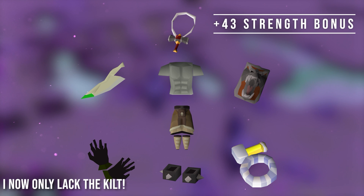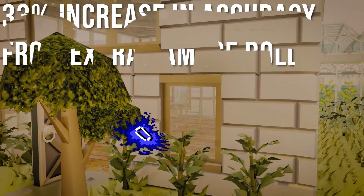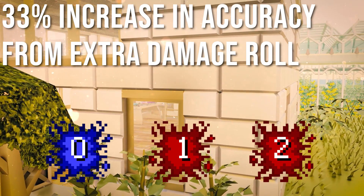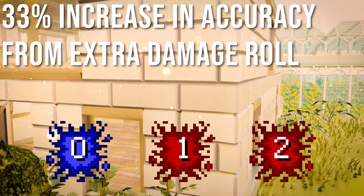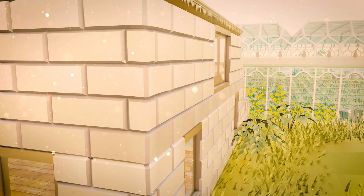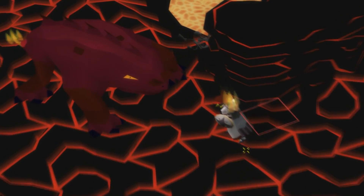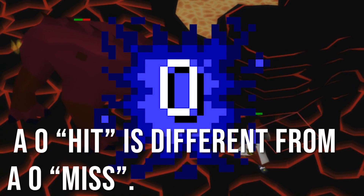Hitting higher affects my accuracy roll. Whenever you damage a player or NPC you roll a 0 through your max hit. If my max hit is higher than 1 — say 2 — I before could only hit a 0 and 1 on the hit chance, but now I can hit a 0, 1, or 2, which increases my accuracy by 33% due to the lower chance of rolling a 0 hit. By the way, yes you can roll a 0 miss, which is much more common than a 0 hit.